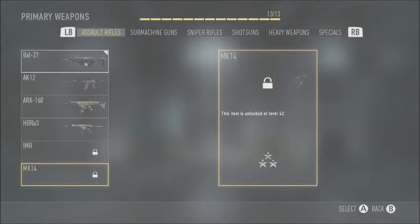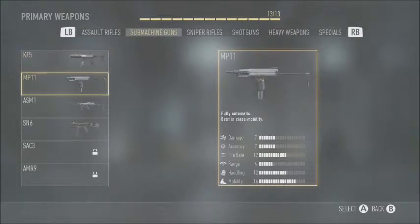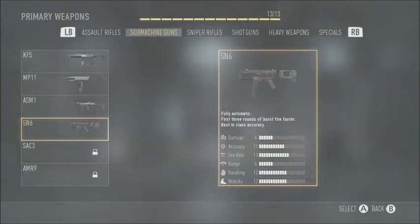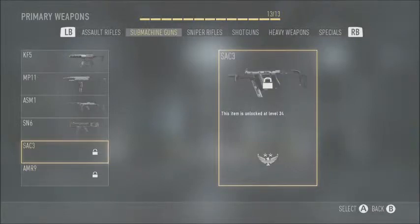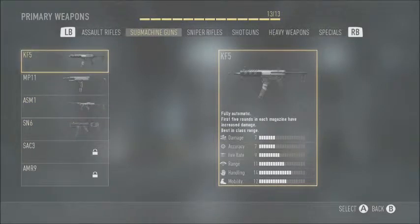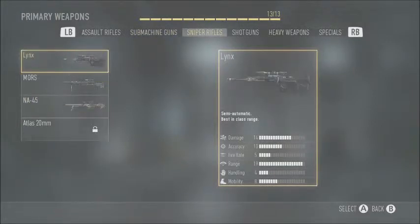You also have the IMR and the MK14, which I haven't unlocked yet. Submachine guns: the KF5, MP11, ASM1, SN6, SAC3, AMR9. I'm looking forward to using these — they look pretty good. I've only used the KF5 and it's very good. I'm feeling like I'm going to use the ASM1 too.